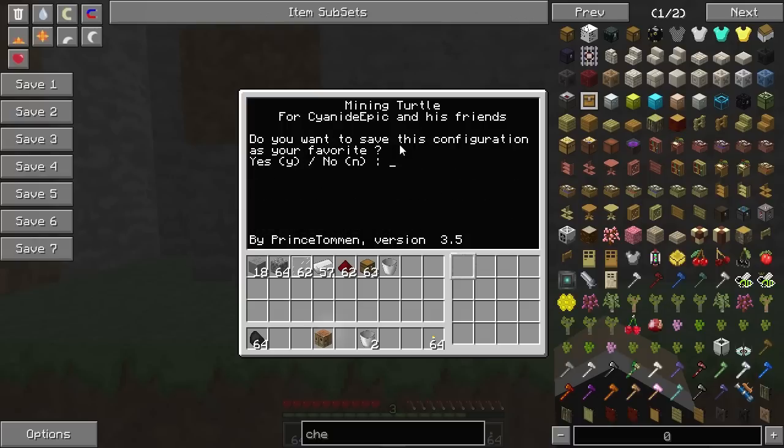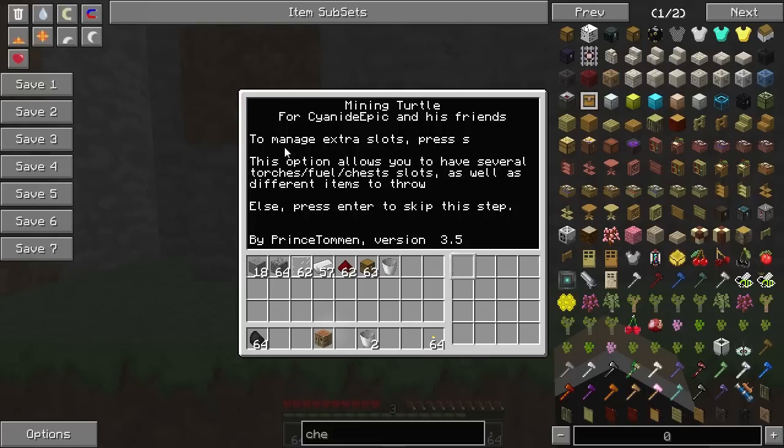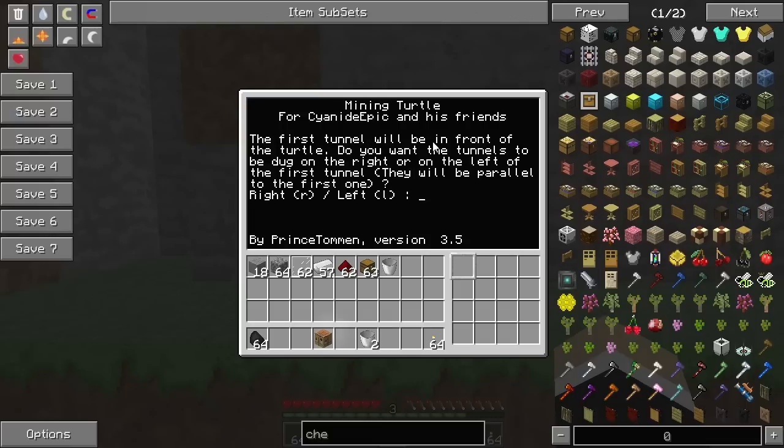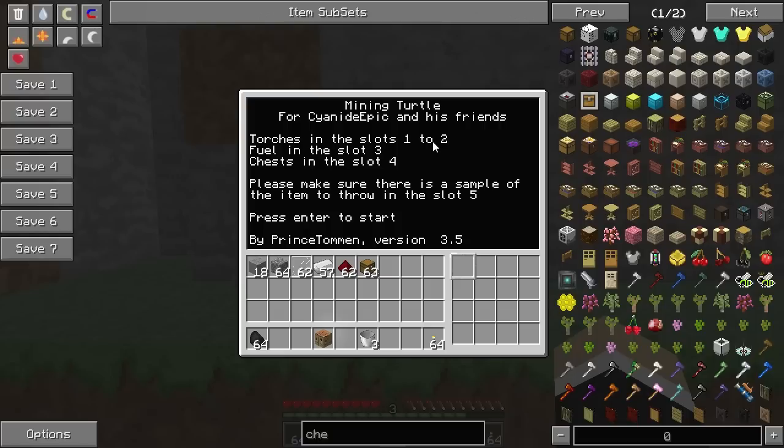We do want to use torches, so the turtle will put down torches every so often to light up the tunnels. We also want to throw away some items — hit P for that. Hit enter one more time and it asks if you want to save it as your favorite. Yes, let's save it. It then asks about managing extra slots: one slot for fuel, two slots for torches — I usually run out of torches the most. One slot for chests, and one or two slots for throwaway items. Then choose direction — let's go right.